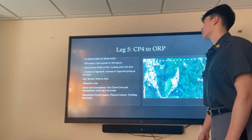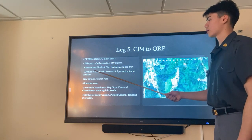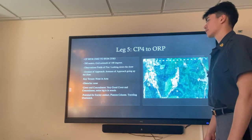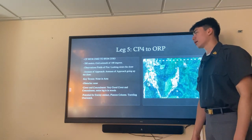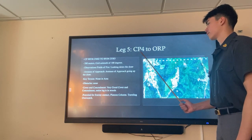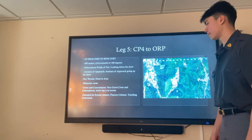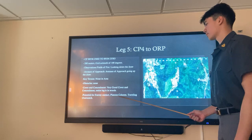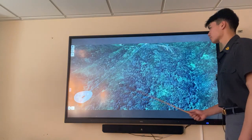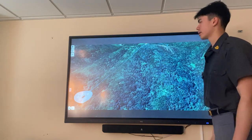Leg five is from checkpoint four to the ORP. It is a 580 meter movement at a grid azimuth of 100 degrees. Observation and fields of fire are looking down the draw and the avenues of approach are going up and down the draw. There's no key terrain in the area except for checkpoint four where we started. There are no obstacles and cover and concealment is really good because we're in the woods the entire time. There is potential for enemy contact since we're coming from a key terrain feature, so we'll be in platoon column wedge at traveling overwatch. Here's a 3D map of the movement — we're starting at the hilltop key terrain feature and going down to the ORP.